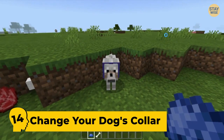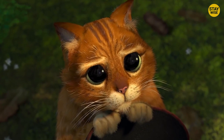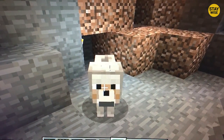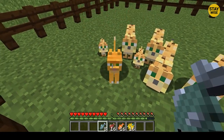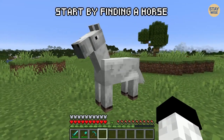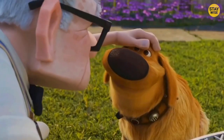Number 14: Change your dog's collar. In Minecraft, you can tame wild animals into domestic ones. For example, taming a wolf will turn it into a dog, taming an ocelot will turn it into a cat, and taming a horse will turn it into one you can ride in the game. But everyone loves a good dog, so this is about man's best friend.